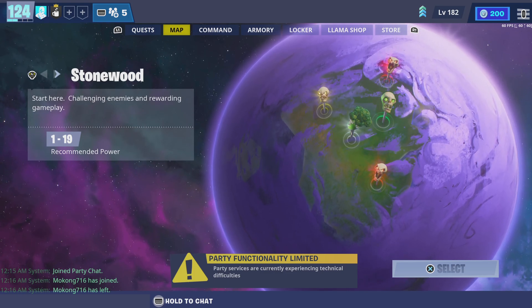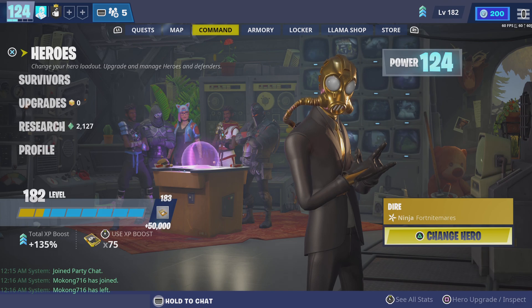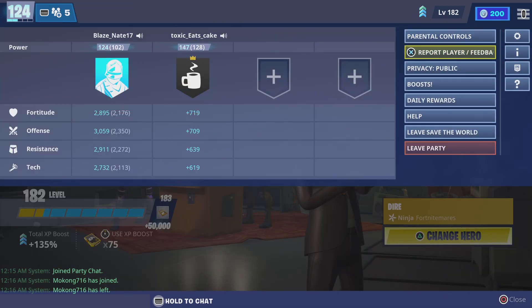Welcome to the channel. Today I will be telling you how to duplicate and save the world. The first step: you will need to be in your friend's lobby and he should be party leader.